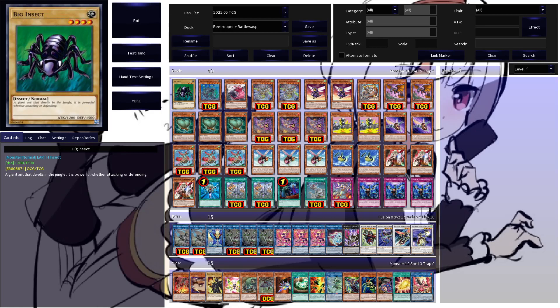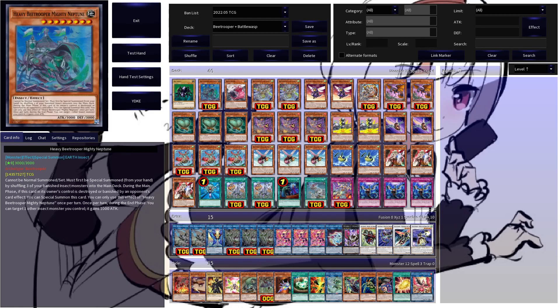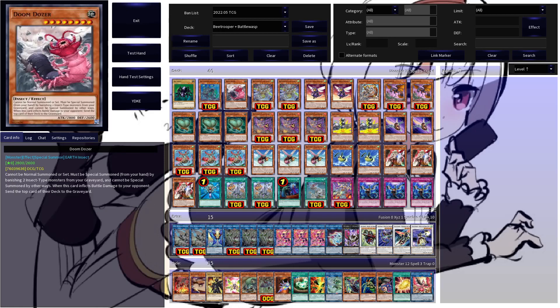Starting off, the main deck has a copy of Big Insect. You will be playing at least one level 4 vanilla insect for your Goki Pole, but more on that later. We have the first of the B-Troopers here in Mighty Neptune. This guy has to first be special summoned from hand by shuffling three of your banished insect monsters into the main deck — note that this says main deck. A very nice way to keep resources in rotation. He can revive himself if he leaves by an opponent's card effect, either being destroyed or banished, and also boosts your insects in the end phase by a stack.